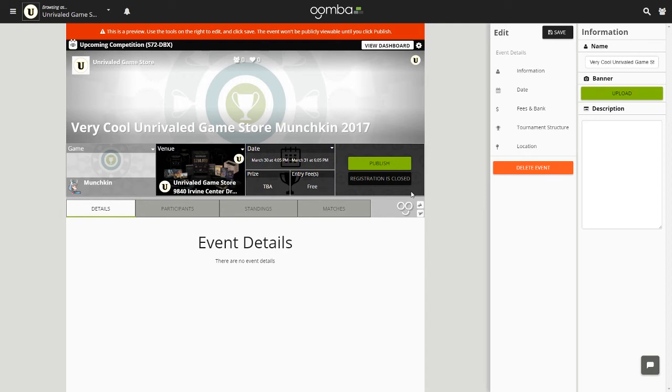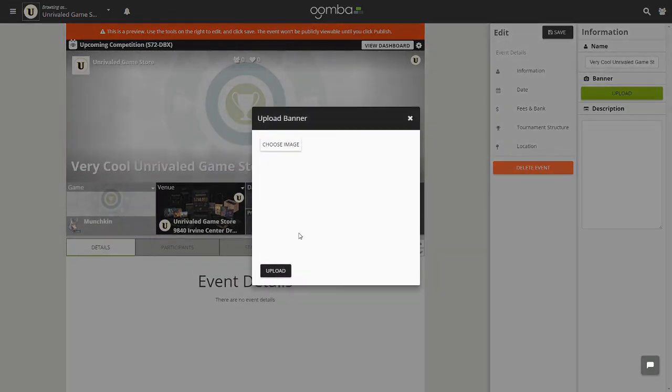Even though we have just created the event, it is not public yet. You will be taken to a preview page where you can edit the information before anyone else sees it. The edit tab that automatically pops up is the Information tab. Here you have the option to edit the name for your tournament, upload a custom banner, and give it a description. Let's first upload a picture.